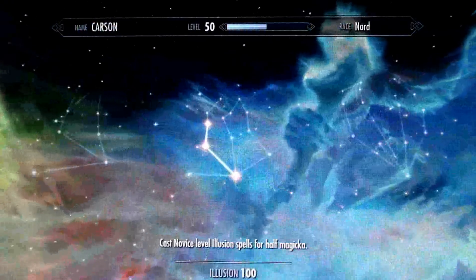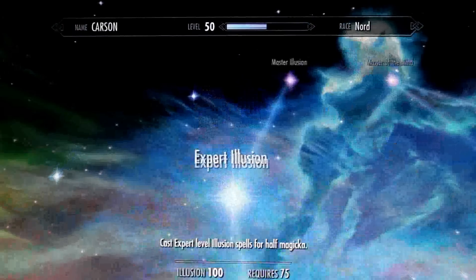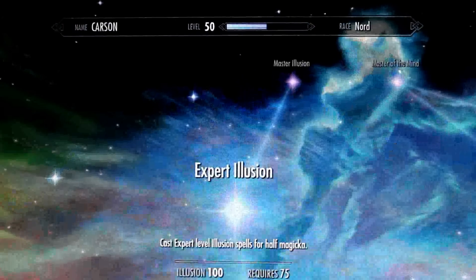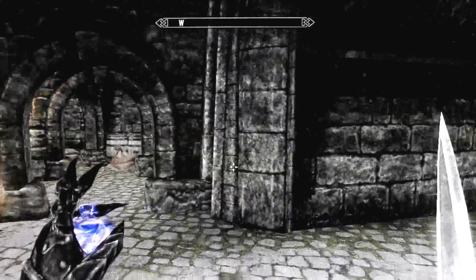Let's check your Illusion. As you can see, my Illusion is at 100. Illusion 100 requires 75 to unlock, so I can unlock this, but I don't really need to because I'm already at level 100.